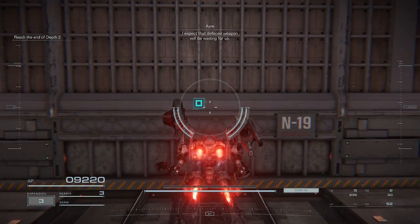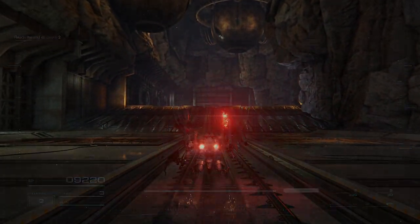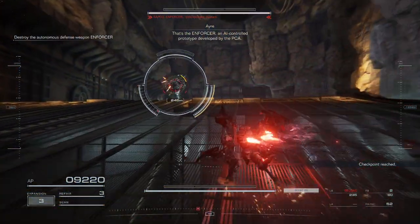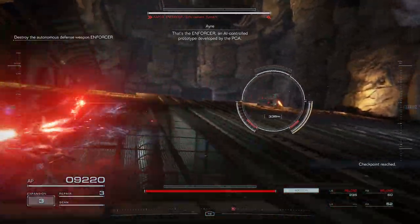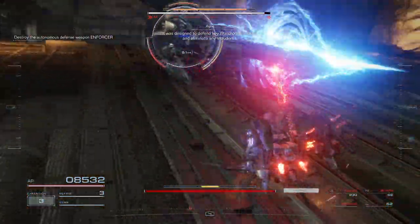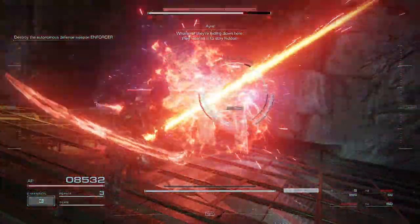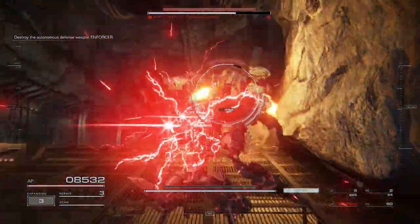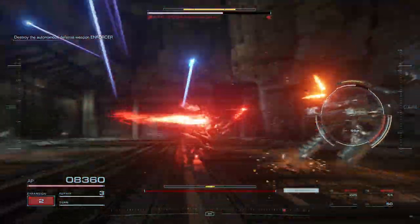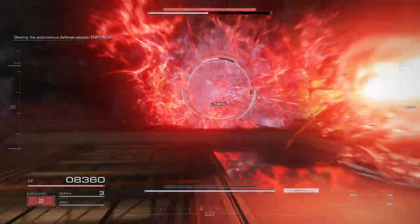I expect that defense weapon will be waiting for us. Be careful, Raven. Enemy analysis complete. That's the Enforcer — an AI-controlled prototype developed by the PCA. They are designed to defend key watch positions and eliminate intruders.